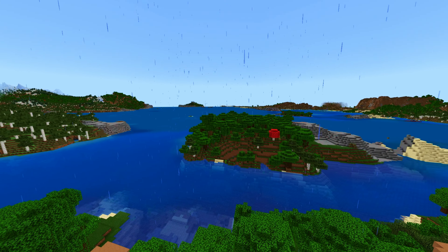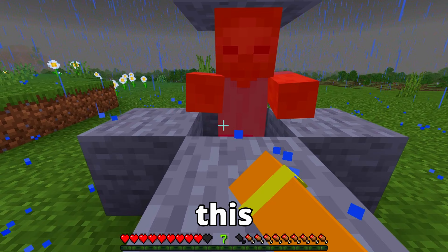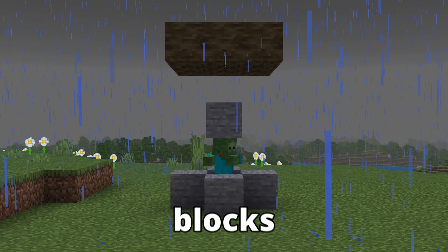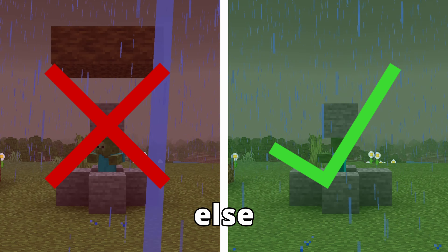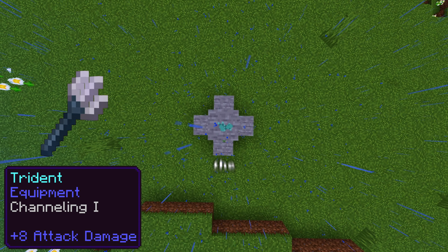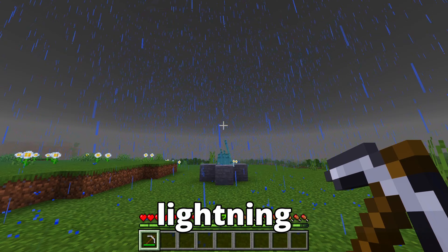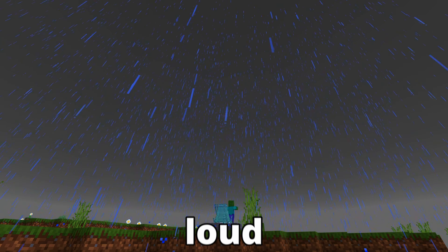Want to jump scare your friend? Wait for a thunderstorm, then trap a mob in a structure like this. Make sure not to have any other blocks over the structure or else this won't work. Then throw multiple channeling tridents on the block above the mob. When you break this block, a huge lightning bolt will appear which will make a loud sound.